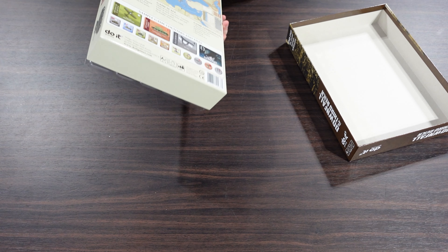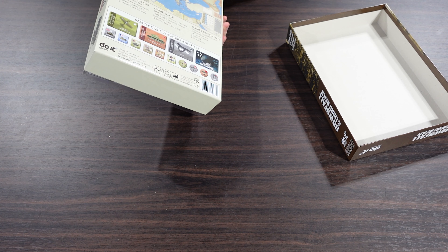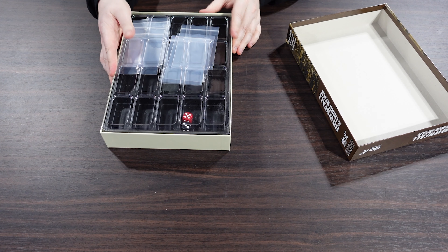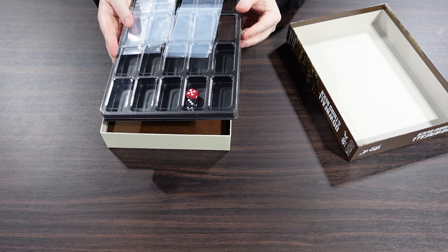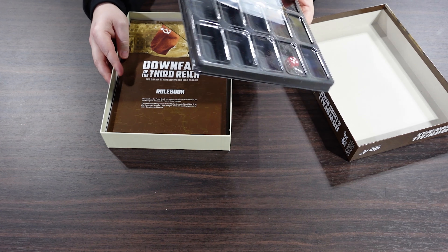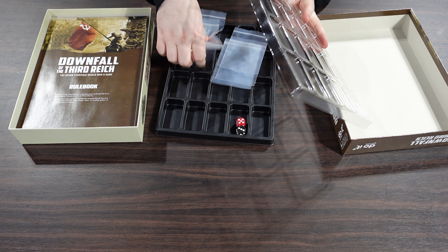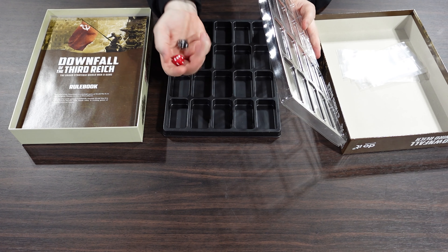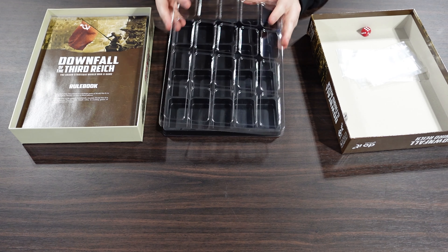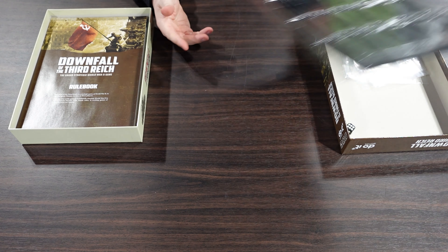Let's check the back of the box — game counters, rule books, six-sided die, mounted maps, technology house. I don't recognize this tray, so I'm pretty sure this comes with the game, which would be awesome. You've got some bags, they give you a bunch of bags, a couple of D6s, and then a counter tray with pretty large wells in them.